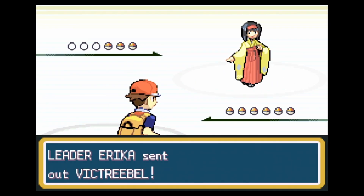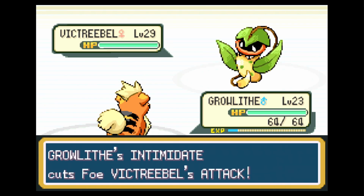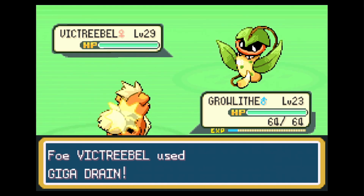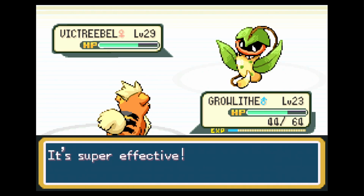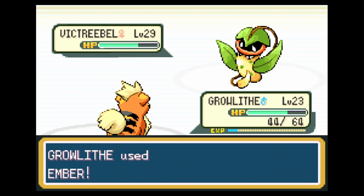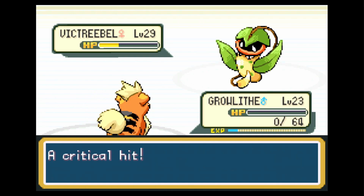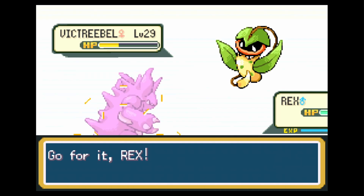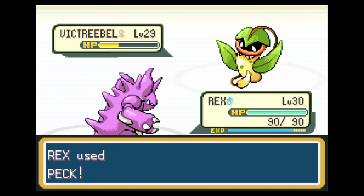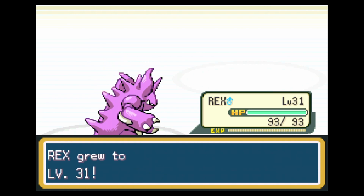Erika starts with a Victreebel — the fully evolved form of Bellsprout. We lead with Ember. She opens with Giga Drain, which is the highest level of the drain move — takes the most damage and heals the most health. With two Embers, Victreebel is in the yellow. Growlithe takes a critical Acid hit and goes down. Rex switches in — as a Poison-type, Acid moves are not effective against him. Down goes Victreebel for 1100 experience, and Rex hits level 31.